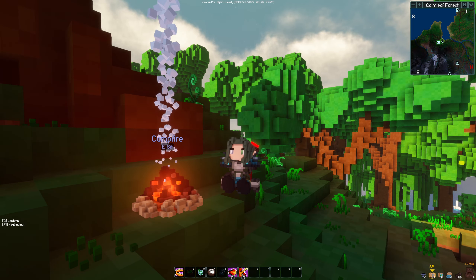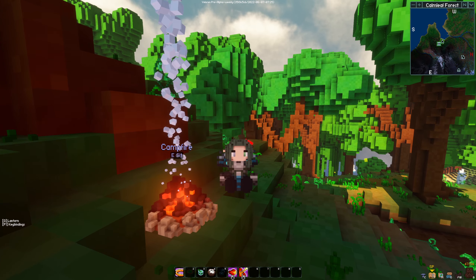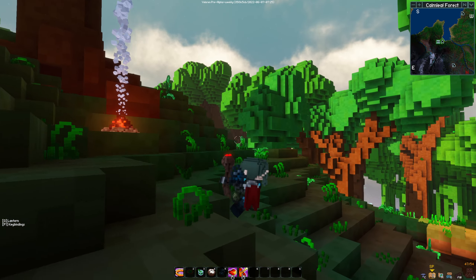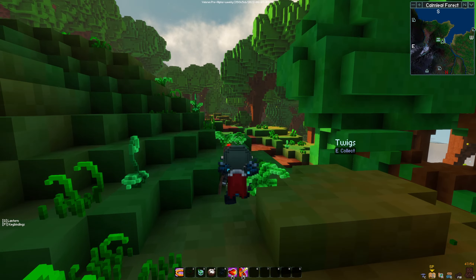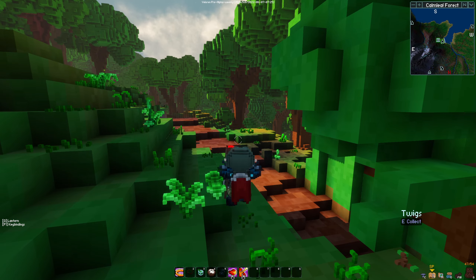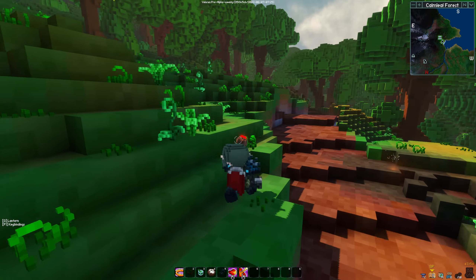Hey guys, what's up, Timmy J Tech here and welcome back to Velorin Adventures. In the last episode we were able to collect a lot of good resources as well as level up our fire staff. Look at this new updated staff — it looks so beautiful, it's like an actual fire staff now.